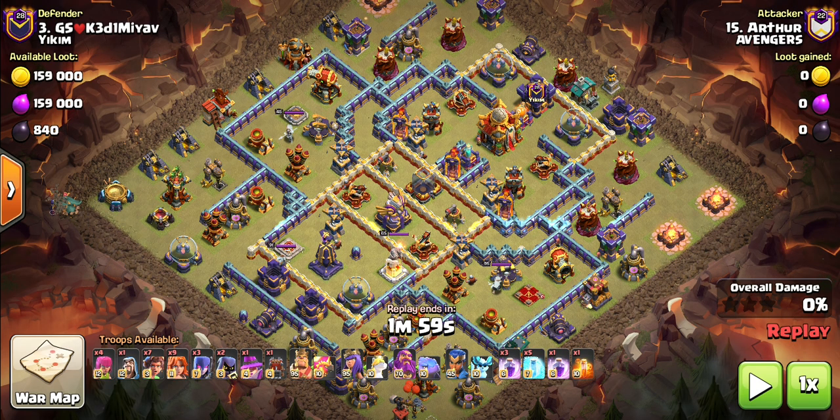The first attack I'm going to showcase is from Arthur. It looks like a plane base — he's got two Scattershots opposite ends to each other, the Town Hall and Monolith opposite ends to each other, with both Spell Towers close to the Town Hall and Inferno Towers down there as well. It looks like Arthur's going to go with Root Rider Valk Spam with a couple of Witches as well.